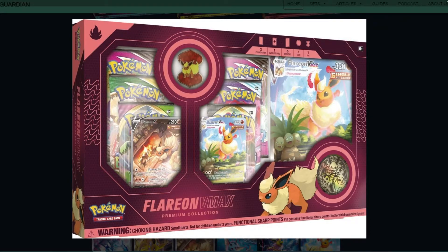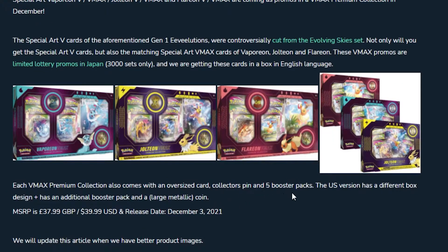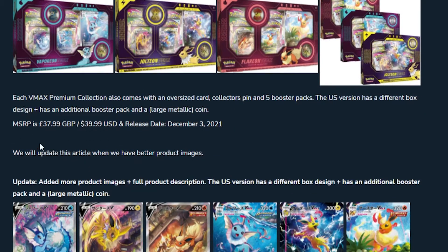There's a Flareon one as well — look at the Flareon! So we can take a look at these in more detail. They do come with five booster packs. The US version actually comes with an additional pack. Here in the UK, the MSRP is around £38, which isn't too bad. Five packs average £4 a pack, so you're looking at £20 — about £18 for the two promos, the pin and the coin.